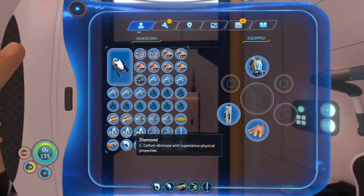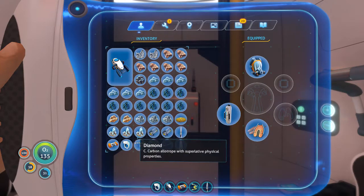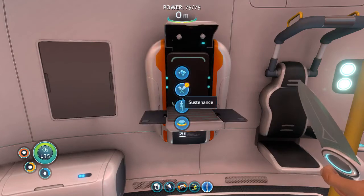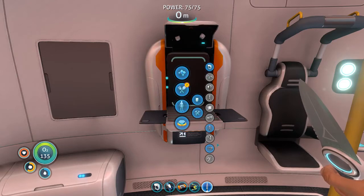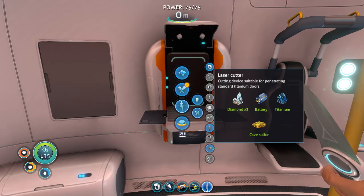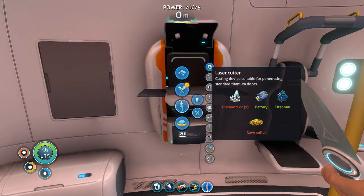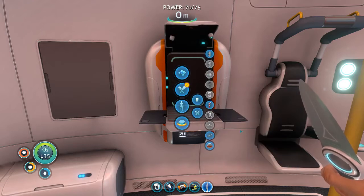So this is kind of my haul. I wanted to leave it so you guys can see what I got — lots of salt and titanium, some silver, diamond. I wanted to have the stuff so we could quickly do a bunch of crafting. We can craft the laser cutter for penetrating standard titanium doors, equip that, and then we want to build a couple new items.